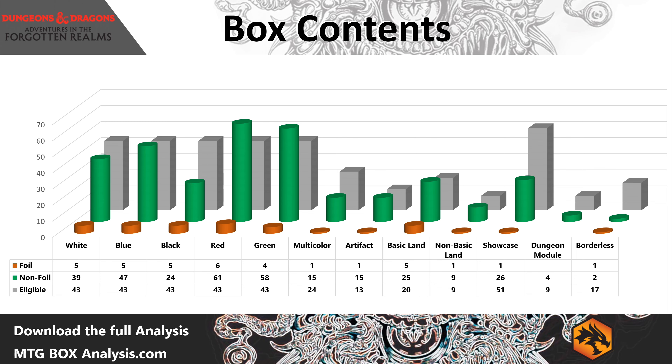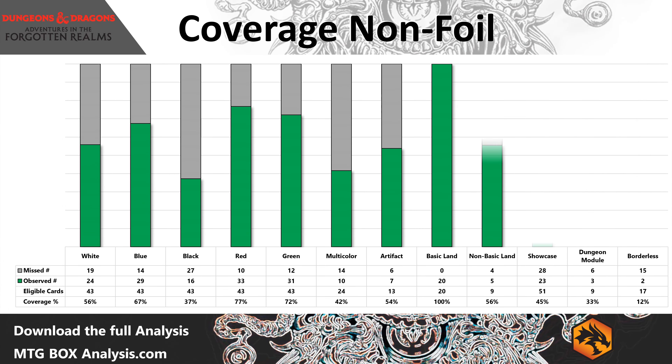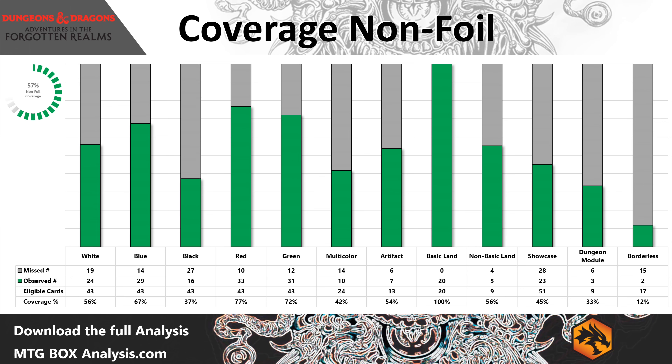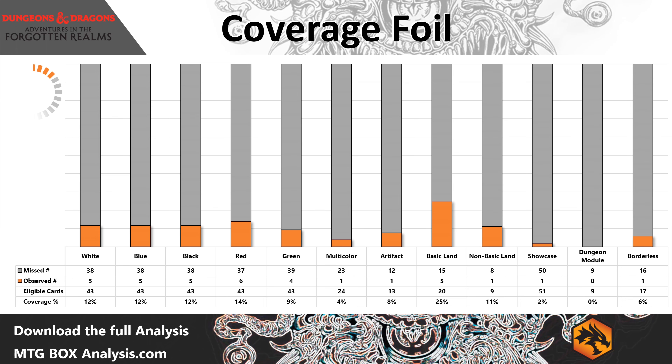That takes us through one-third of the box. We got ourselves a Mythic off of the list, a Mythic from the main set, one of the Commons and one of the Uncommons valued over $1. I don't think we've got much value in the foil space and no signed art cards yet.